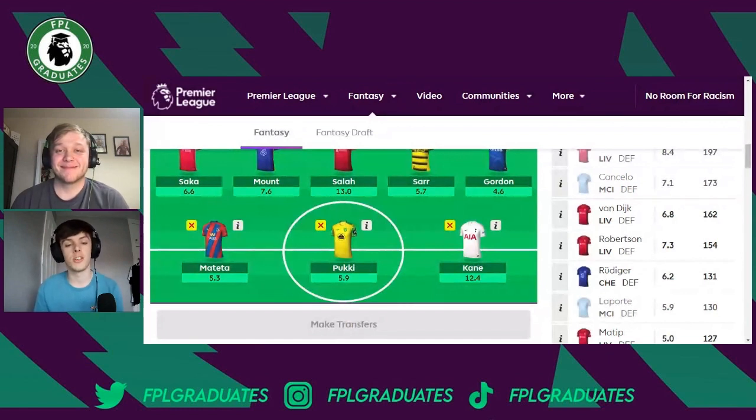Finally, on to the striking options. I've gone for a couple of cheap options and one more expensive pick. First is Mateta from Crystal Palace — great underlying numbers, though he can be prone to being benched. He's still a great enabler for the bench boost in Gameweek 36 with potential to score against anyone. However, he tends to get subbed around the 60-minute mark, and there's a lot of rotation up top at Palace. Last time there was a big double gameweek everyone had Edouard, who then got rotated out for Mateta — so be cautious about expecting high minutes.